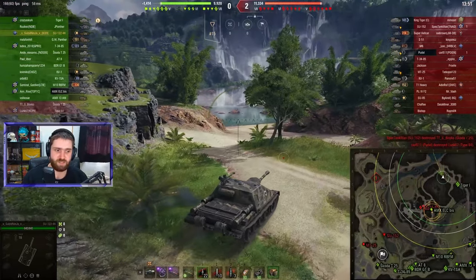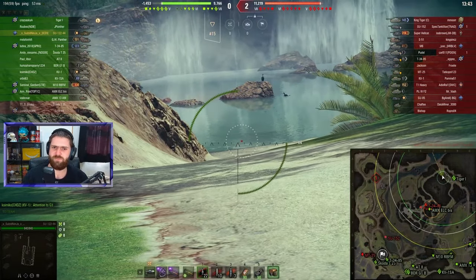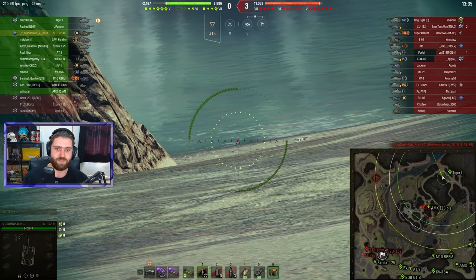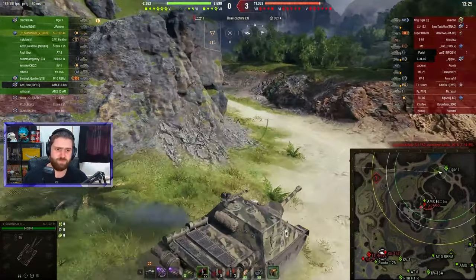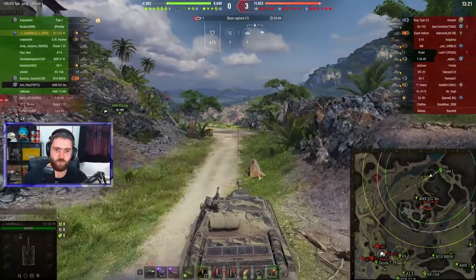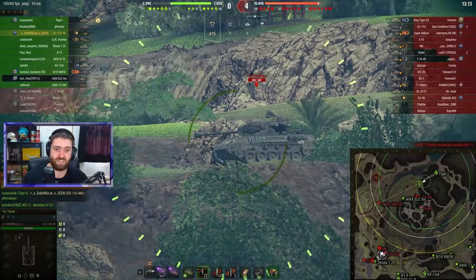It is only Solid Ninja over here, but they actually have the Tiger 1. That Tiger 1 is going to be very distinct and very helpful in this battle. But everyone else doesn't really seem to be helping so far. It's already 3-0, less than two minutes into the game — actually one and a half minutes in — and it is already 3-0 for the enemy team. So Solid Ninja and the lovely Tiger 1 do have quite a lot to do if they want to win. Considering all their teammates went down south, and it seems like they're just dying.